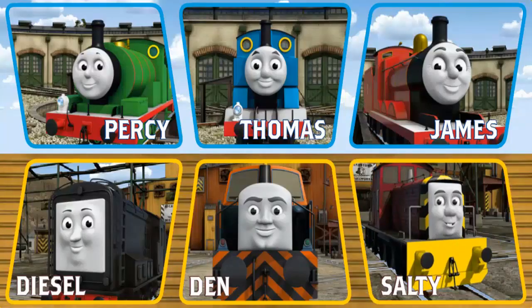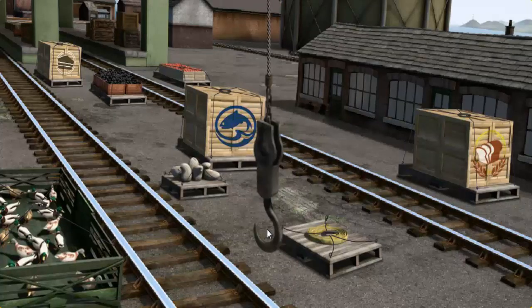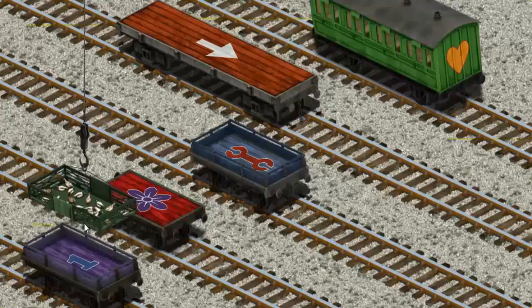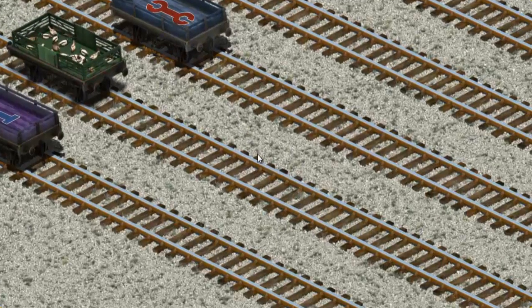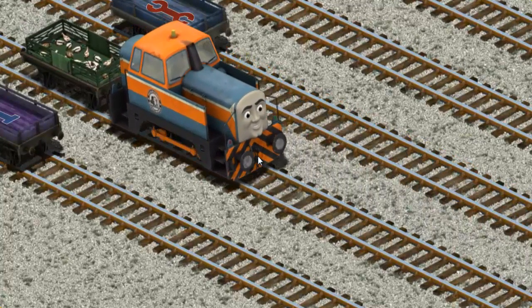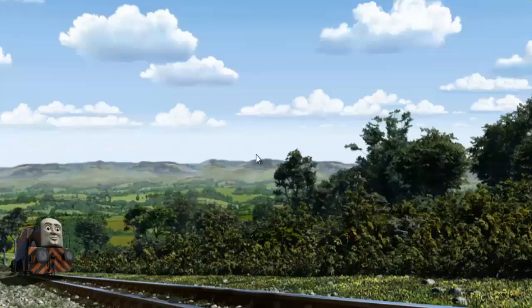It's a busy day at Brendam Docks. Thomas and his friends have many deliveries to make. Choose who will make the next delivery. Den must deliver the ducks to Farmer McCall's farm. Show Cranky where the ducks are. There you go. Let's lift and load. Now the cargo must be loaded. You found it! Den went through the countryside.